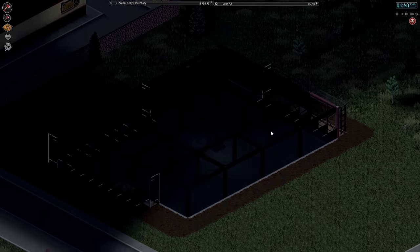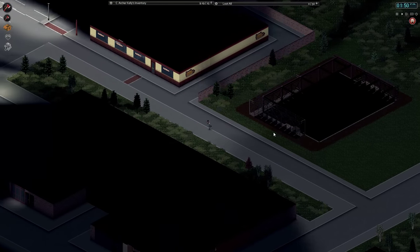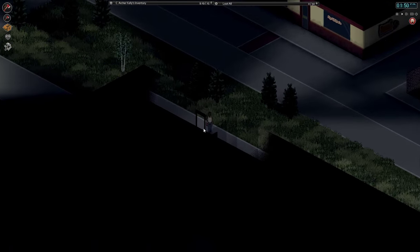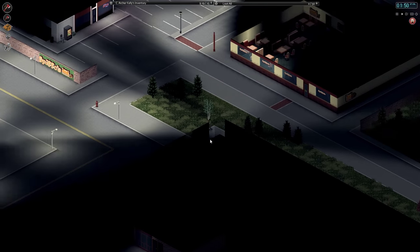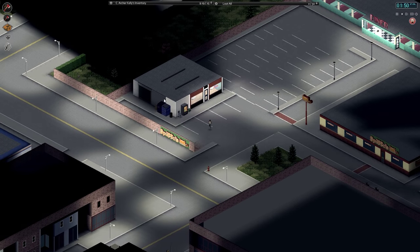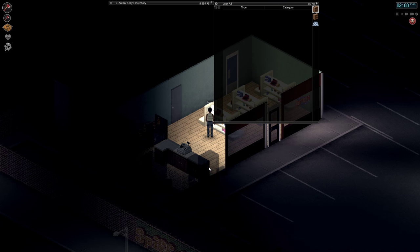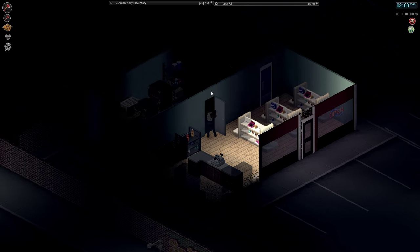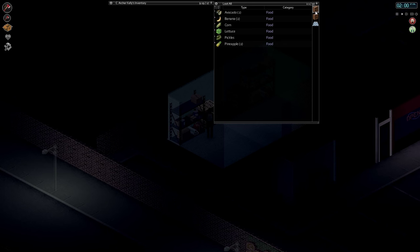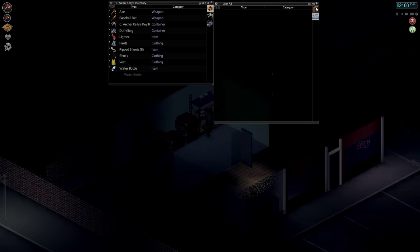There doesn't seem to actually be anything on this construction site, so we're not going to stay to spend time here. Just got to keep moving. We got a Spiff-O's. Can't get in this — I could open this door but can't go through it. That's interesting. Let's go into this stop and shop here. This looks like it's got a garage on the back, which could be promising. Oh, you're going to be all food too? Another empty sandbag, which would be great if we had something to fill it with. I don't think you can use trowels to fill sandbags.